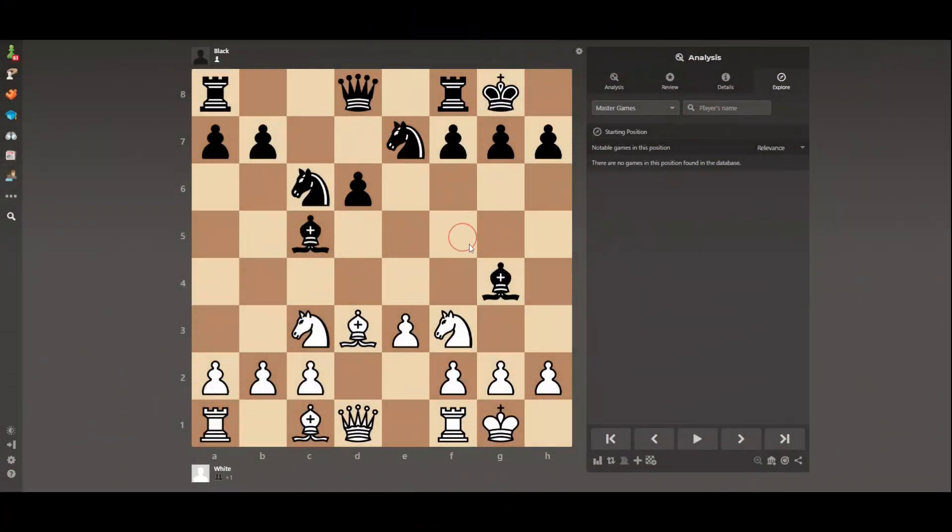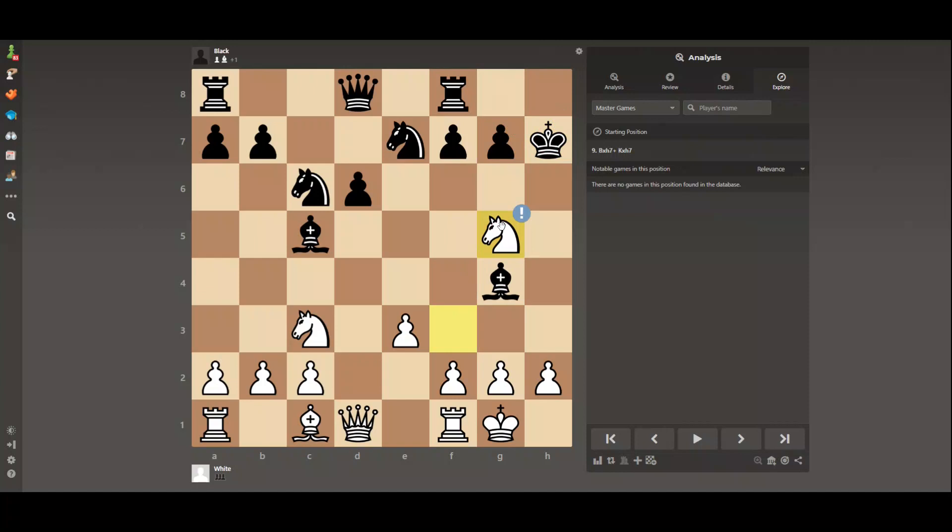The move earlier, Black played Bishop to G4. At first it looks good because the Knight is pinned. But this Bishop is also unprotected, so find the best move for White. Classical: Bishop h7 check is winning. King takes the Bishop, and now another check. Queen is safe because it's a check. King G6, Queen takes the Bishop.